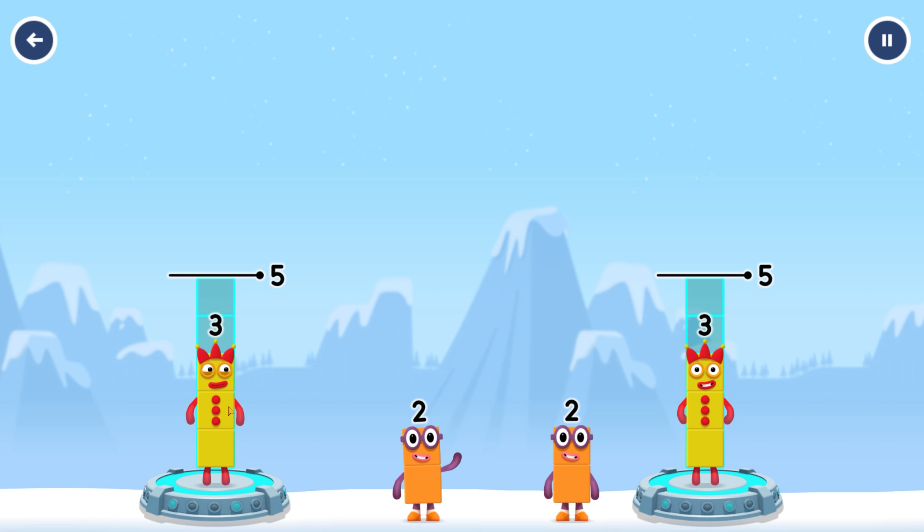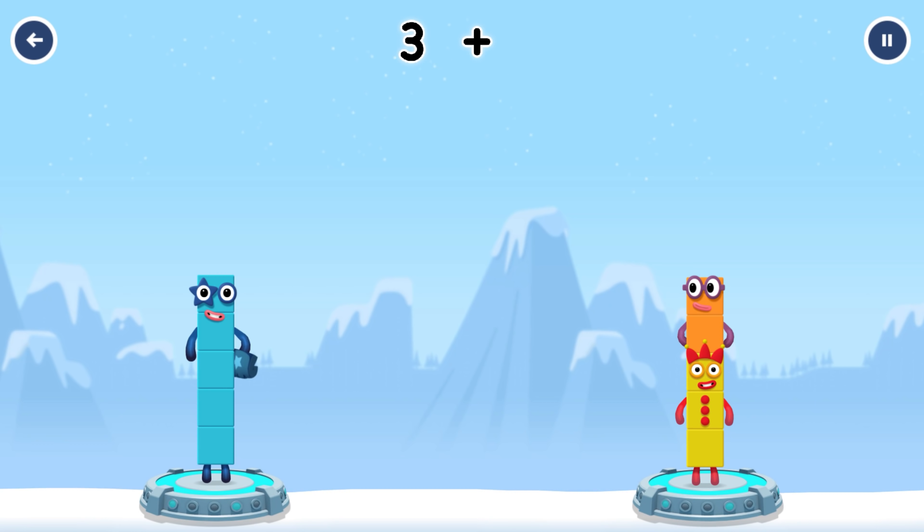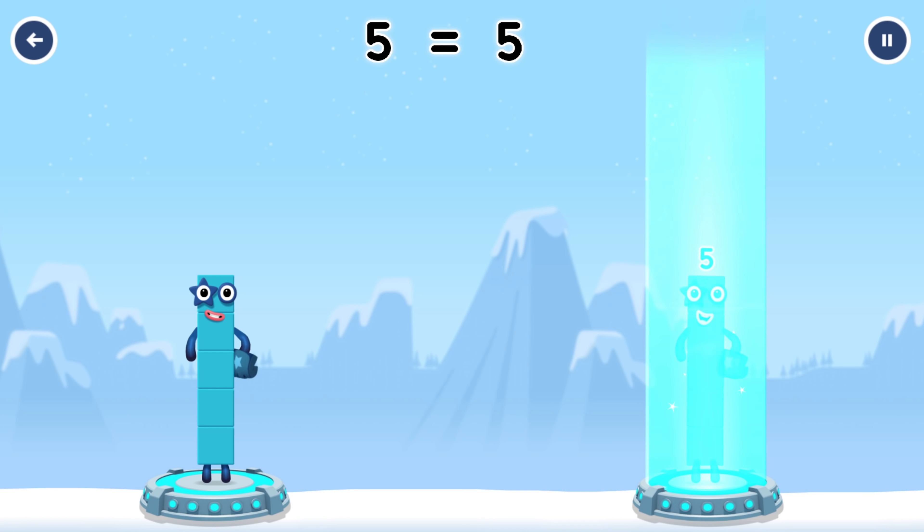Tap now. Share the number blocks evenly to make two groups of five. Three. Two. Two. Three. Correct. Two plus three equals five. Three plus two equals five. Five equals five.